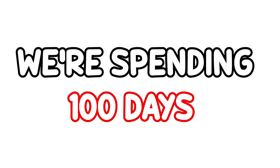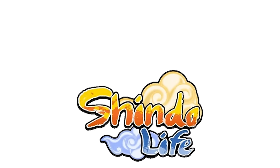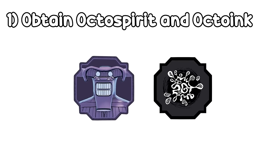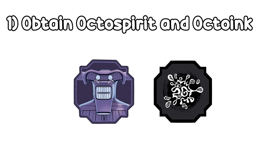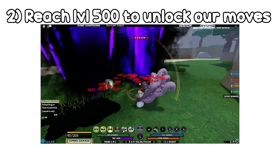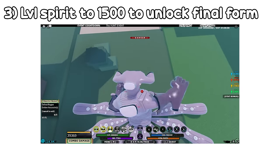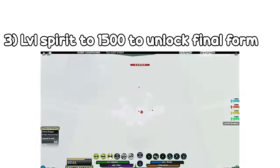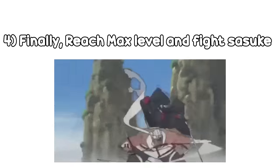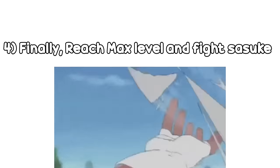In this video, we are spending 100 days as Killer Bee from Naruto in Shindo Life Roblox. To do this, we need to obtain the Gen 3 Octopop Spirit plus the Octi-Ink Bloodline. Once we've done that, we need to reach level 500 to unlock our Octi-Ink moves. Then we need to reach level 1500 with our Tailed Beast Spirit to unlock our final form. And at the end of the video, once we've reached max level, we need to fight Sasuke to see who truly is the strongest.